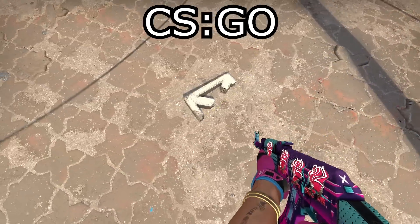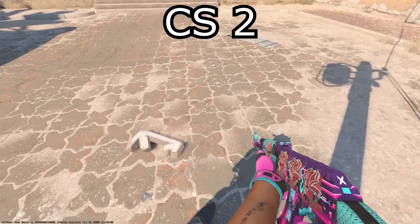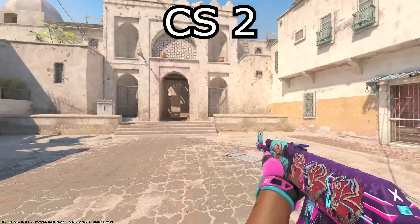Number forty: player model shadows are now way more accurate, making it easier to see someone before they see you. You can also finally see your own shadow, which makes you way more aware of it and adds to the immersion.